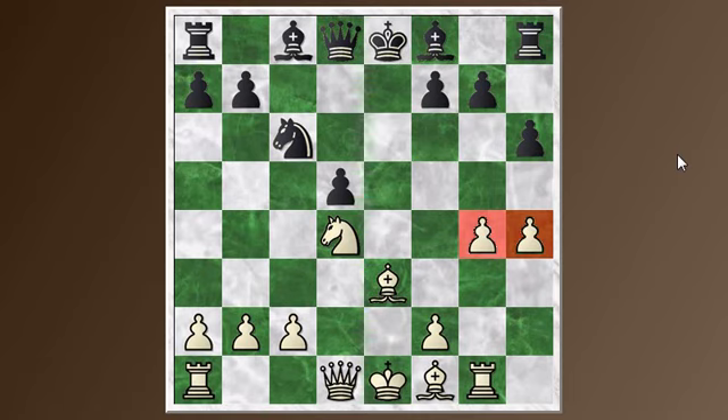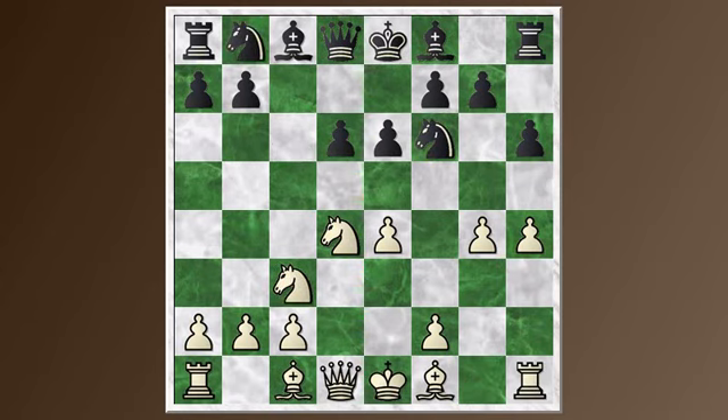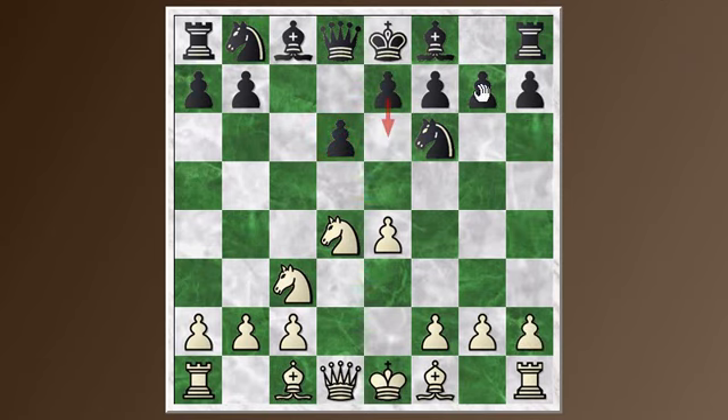If you want to play the Scheveningen, this D5 counterattack is probably the way to go if White tries to launch the Keres attack. So that's enough for the Scheveningen. This particular pawn formation — D6 and E6 — is called the Scheveningen setup, and it can occur in other openings too. For example, in the Najdorf, if you play E6 instead of E5, that's called the Scheveningen setup. But E6 right here at move 5 is the Scheveningen opening proper, or the Scheveningen variation.